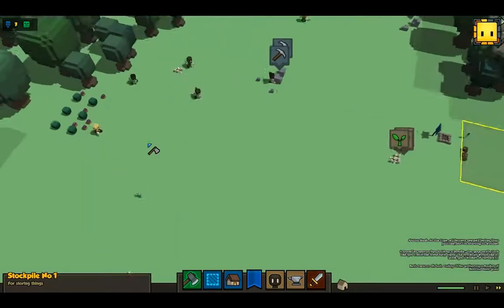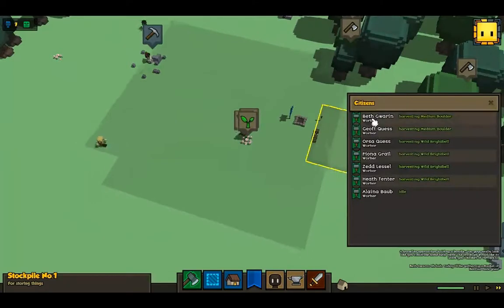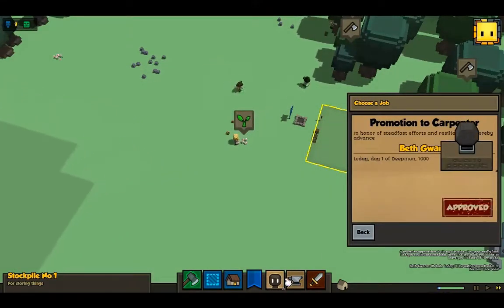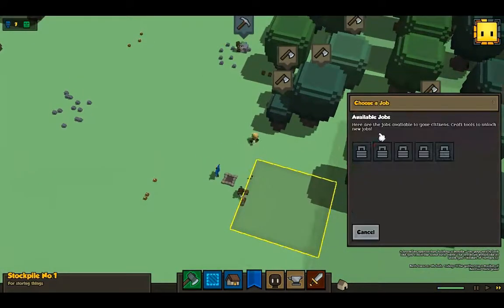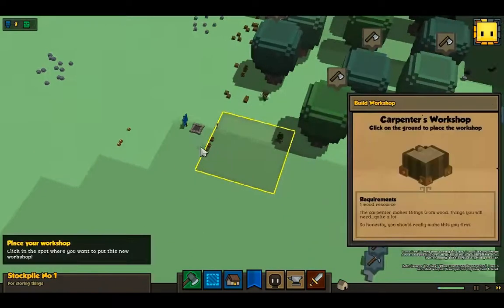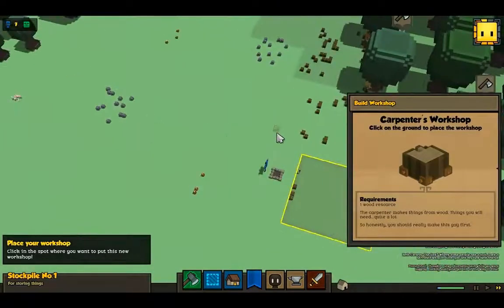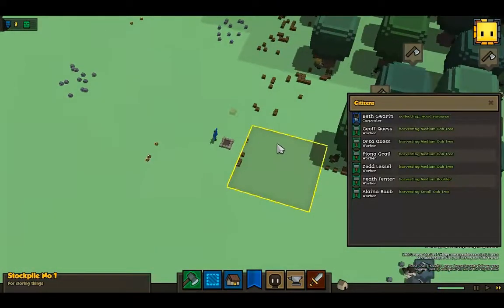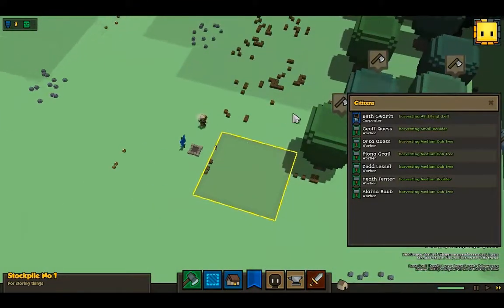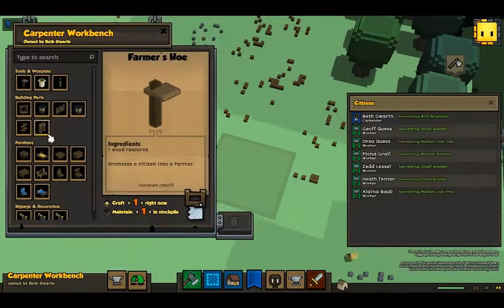Let's increase the game speed a little bit. We need a carpenter. Approve. And we are going to... cancel. Carpenter, build a workshop right there. Carpenter, build a door. And then carpenter, build a door.